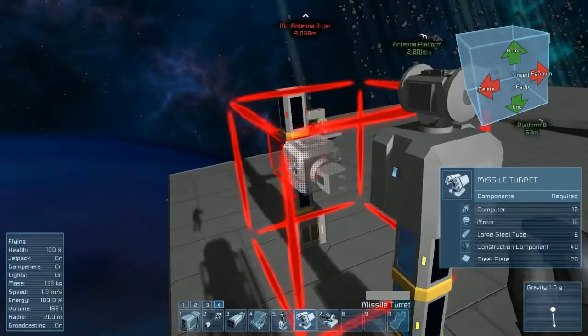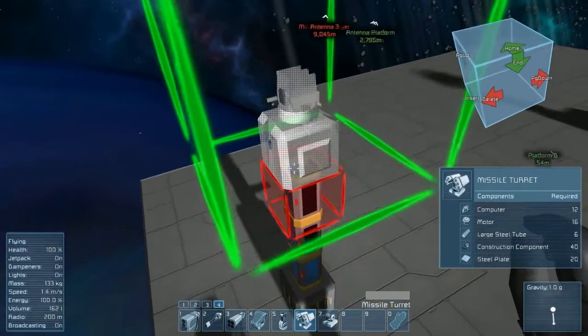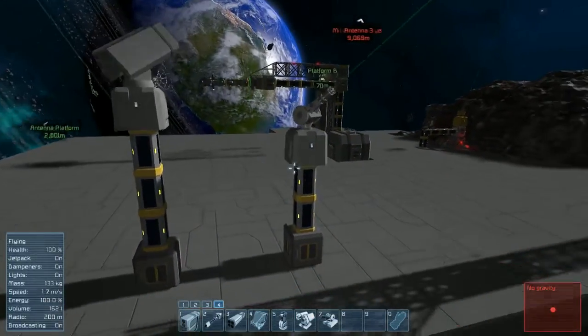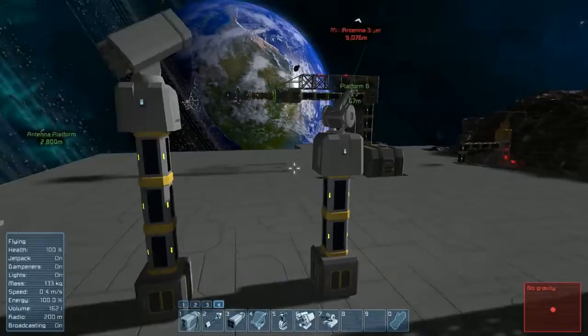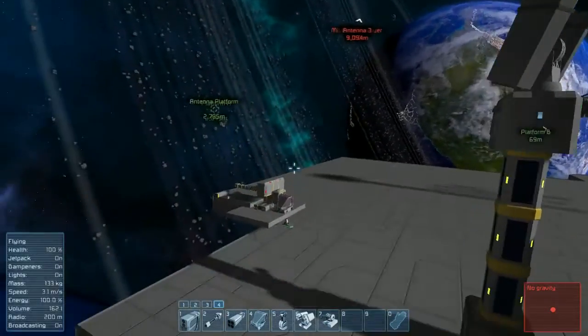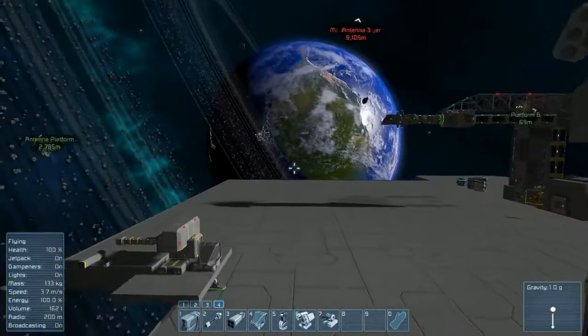So once you have all those set up, you can just place your turret on top, assuming you have clearance, and with a combination of power and ammunition, you'll see the lights go yellow, and then you'll see the turrets start to pan around looking for targets. We'll cover the settings on the turret in another video.